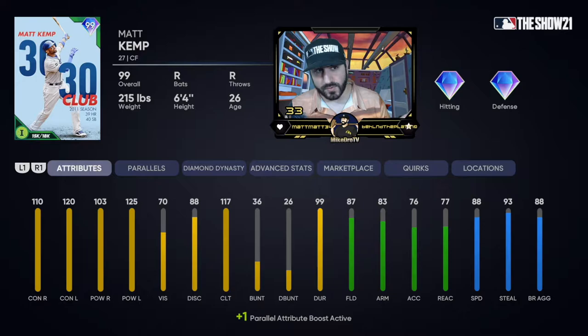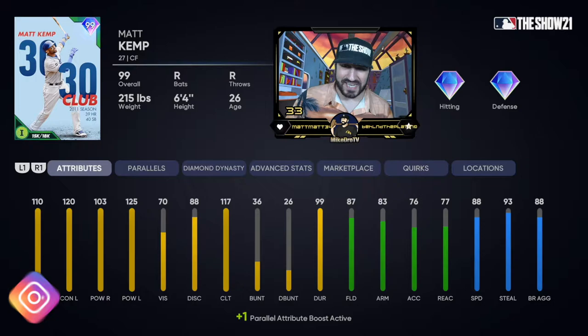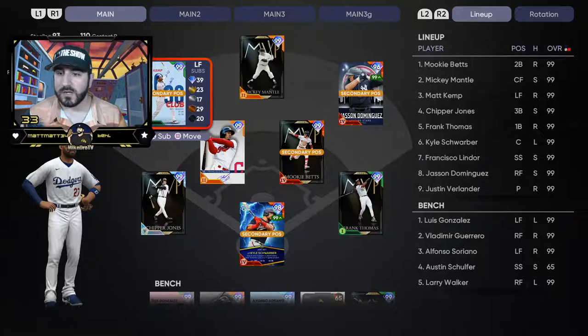Center fielder Matt Kemp is going to be the card we're talking about. This is also a milestone card for a 30-30 season. He's got 110-120 contact, 103-125 power. He's got 117 clutch and diamond defense with 87 fielding and 88 speed. We're putting him in left because I want Dominguez in right with a better arm. We're putting Kemp in the three spot with Betts and Mantle in front, then Chipper, Frank Thomas, Schwarber, Lindor, Dominguez, and Gibson on the mound.